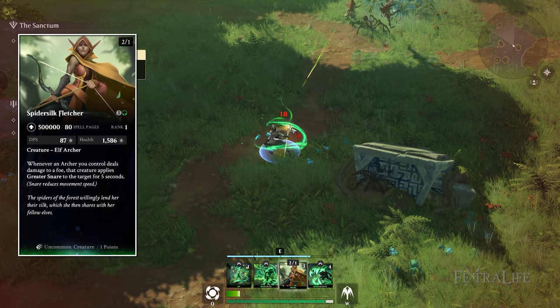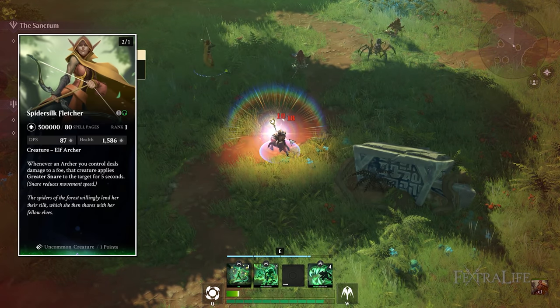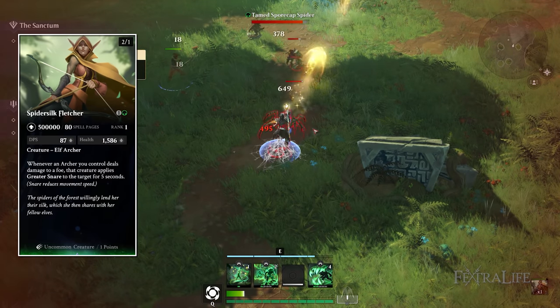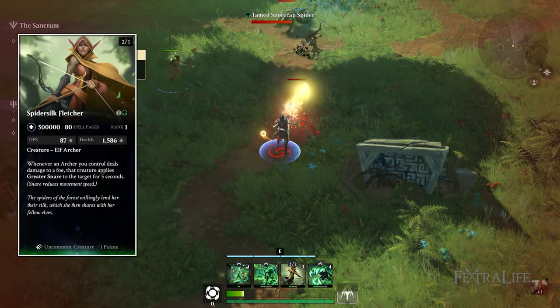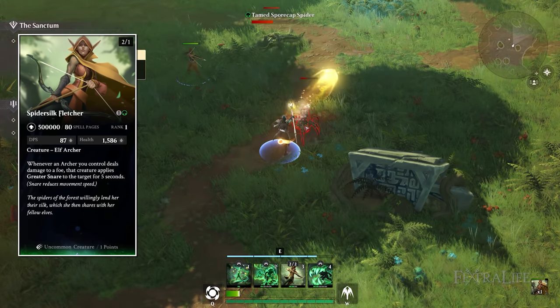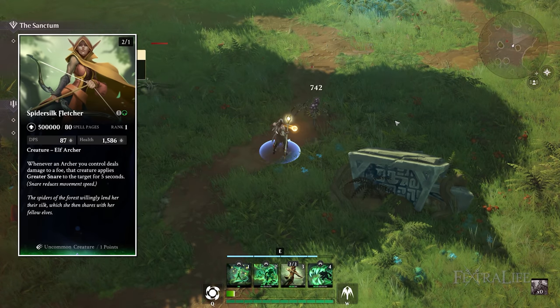Spider Silk Fletcher is a 2-1 creature for two mana. It's ranged and whenever an archer you control deals damage to a foe, they have greater snare applied to them, reducing their movement speed. There are archers in the black cards and other Elvish archers, so combining them together could make this a good choice.